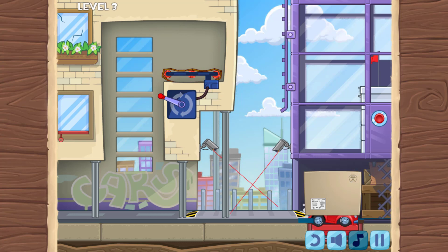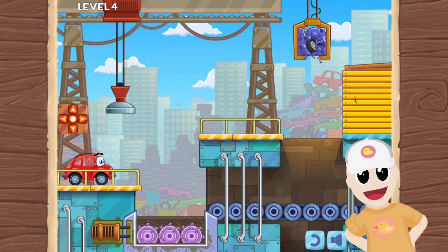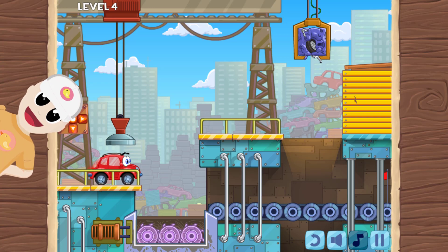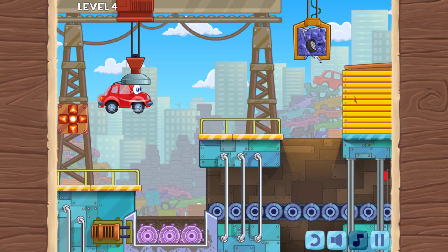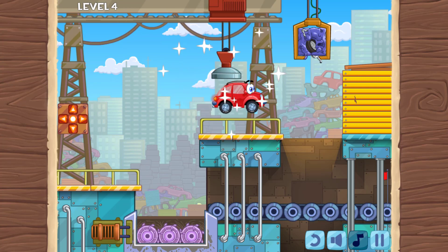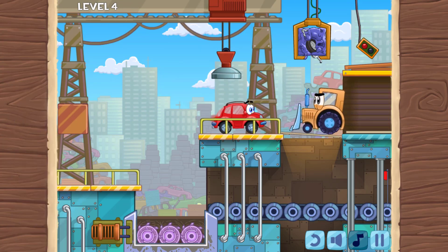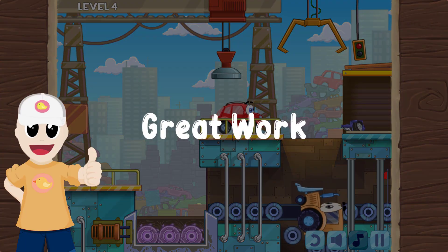Now jump! Excellent. We need to pass this gap. Stop — use the magnet. I will, don't worry. We made it through. Quick, press the button. You did well, great work.